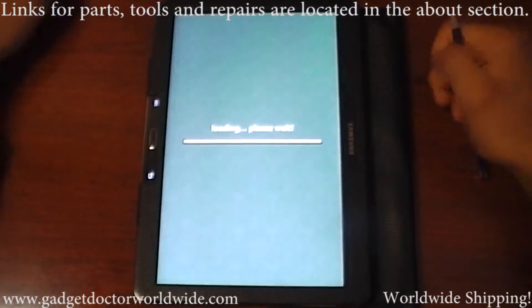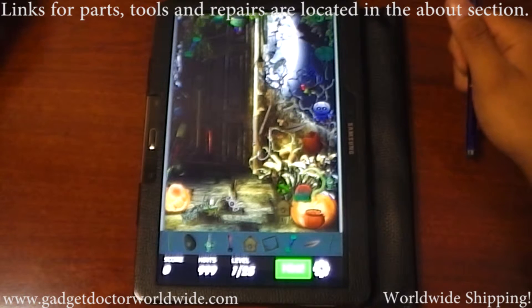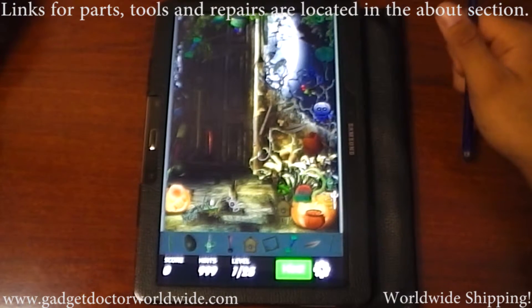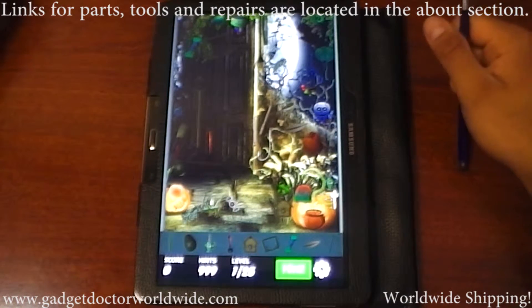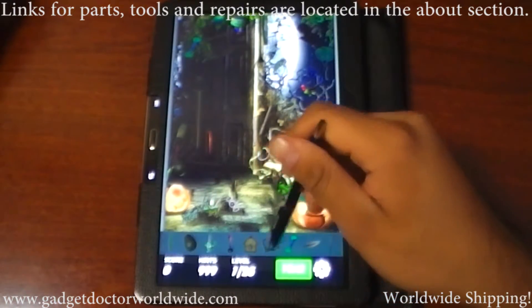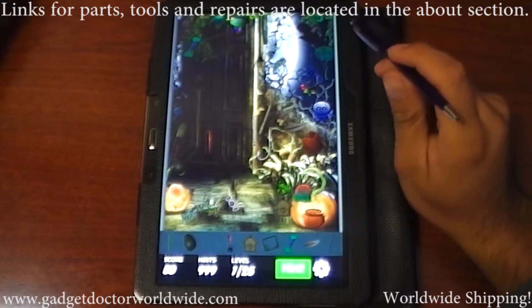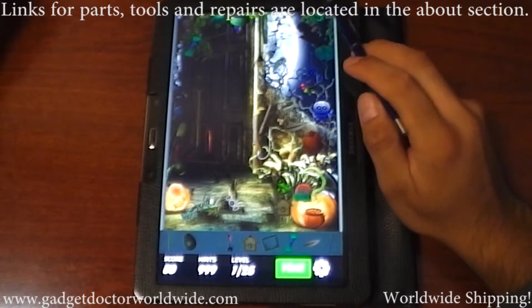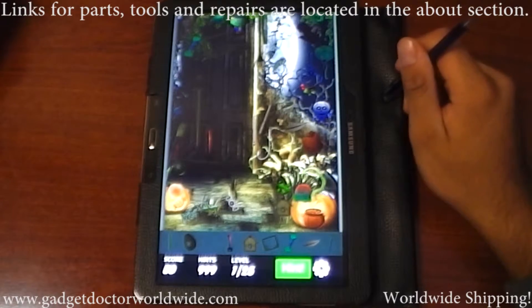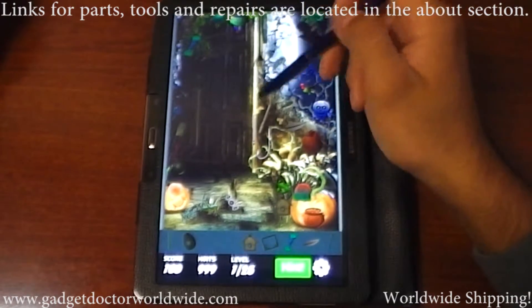We'll go through a couple of levels and hopefully you guys enjoy the game and find it fun. It's really free under the app store, which is always good. All you have to do is find the items they give you down at the bottom, and after you find them all you move on to the next level. It's a pretty cool game for the Halloween season.